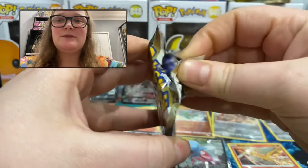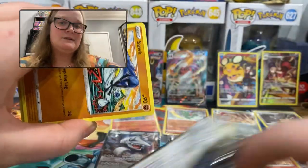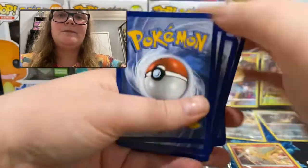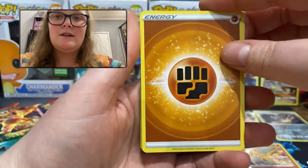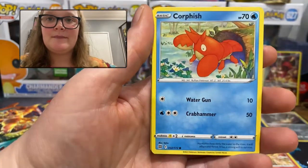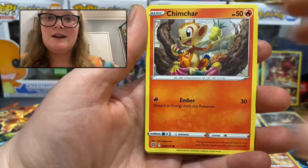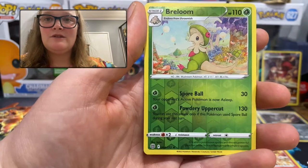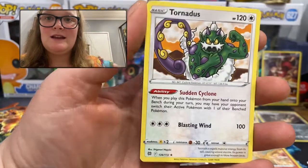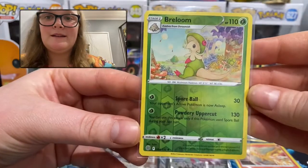Normally when I'm opening a booster box for the first time, I open them quite slowly and the videos end up really long, which I'm trying not to do in this video. Fighting Energy, Staraptor, Monferno, Gloria, Sork, Corphish, Gollet, Chimicho, Chimchar. We have a rare reverse holo — it's a very cute Breloom, very nice artwork with a lot of detail. And the rare is a regular rare Tornadus. I don't think I've ever seen a regular rare Tornadus — the last one was a holo. Two packs left.